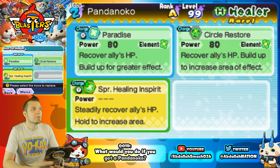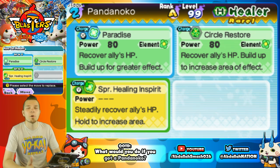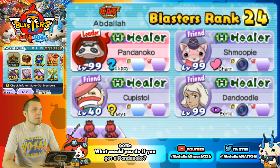You also have Circle Restore. It's a decent option — you can switch out Super Healing In-Spirit if you don't like the cooldown on that one. Circle Restore is also a viable option. Pandanoko unfortunately doesn't have four moves, so that's kind of lame. But that's Pandanoko in a nutshell.